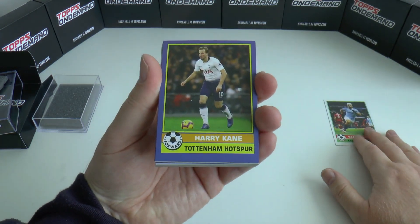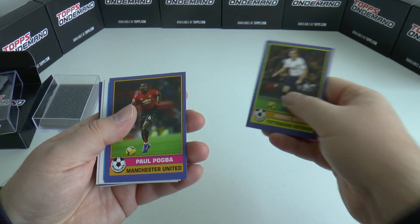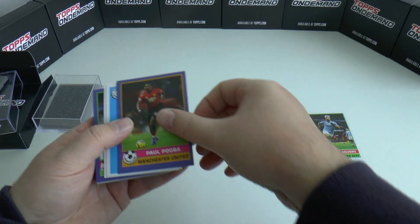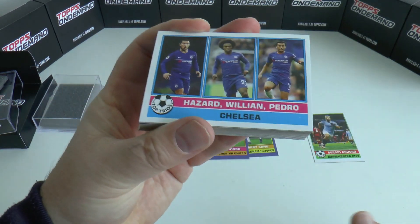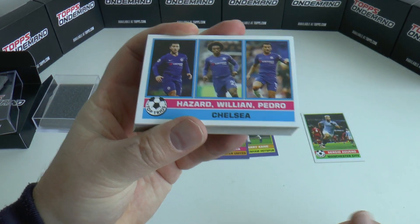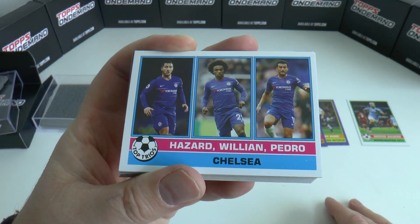There's the back of the cards - plenty of sets, all different players. Topps started their Footballer Gum set in the 1974-75 season, just as a point of interest. Here are the parallels we mentioned earlier - the blue unnumbered ones. Harry Kane and Paul Pogba are our two from there.